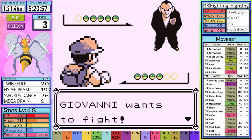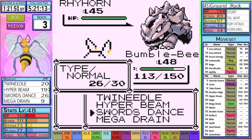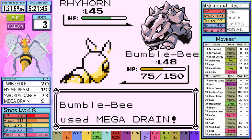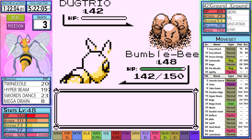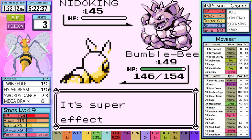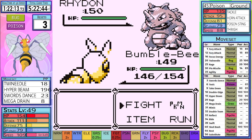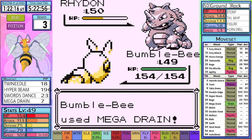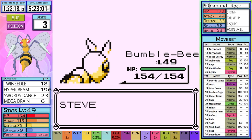Giovanni's next, and he starts off with a Rhyhorn. Rhyhorn is a good setup target with a terrible moveset, so I get in my 3 Swords Dances and proceed to Mega Drain it. Then Dugtrio, Nidoqueen, and Nidoking all go down to a single Hyper Beam. Rhydon hangs on with about half health from the Mega Drain, then wastes a Horn Drill, and goes down the next turn, earning us the Earth Badge.